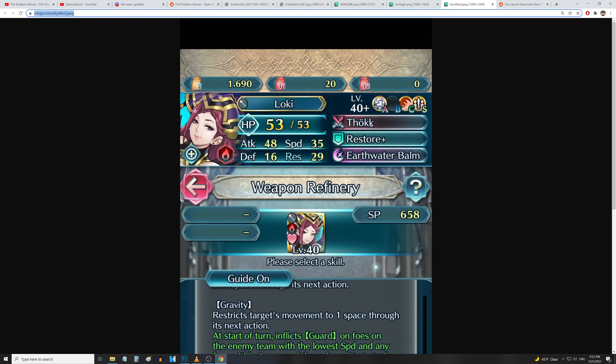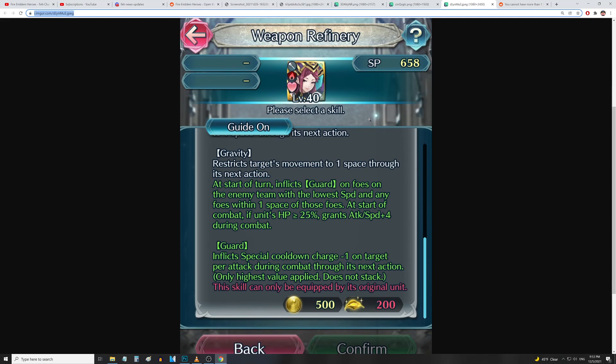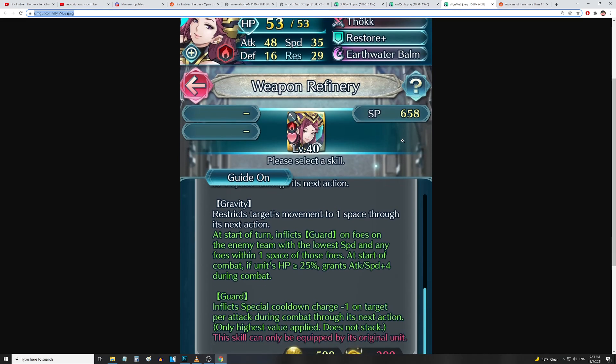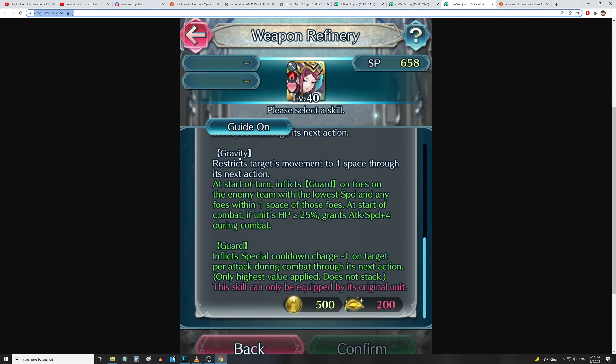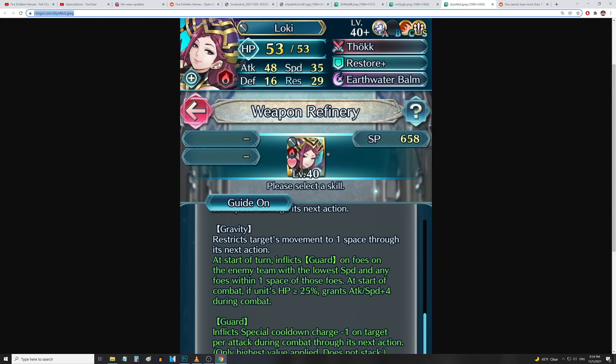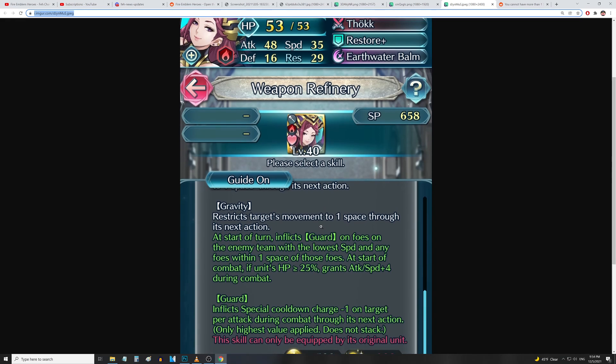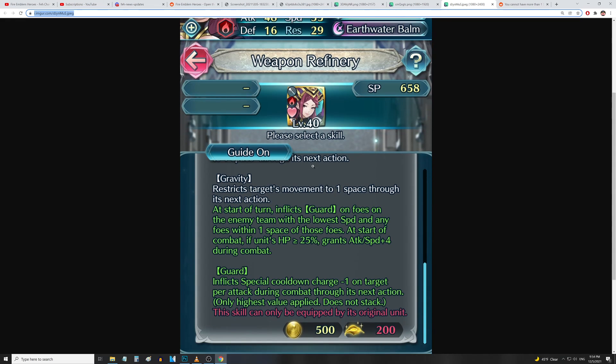Last but not least, we've got Loki. The first part of her weapon was wrathful staff — unfortunately we don't have the top portion to double-check, but either way you just give staff units the opposite in the B skill. She still has Gravity. Previously she inflicted it on foes in cardinal directions with less HP than her — maybe they made it a little bit better. It's a rough one to miss the top portion of because there's no telling if they buffed that.